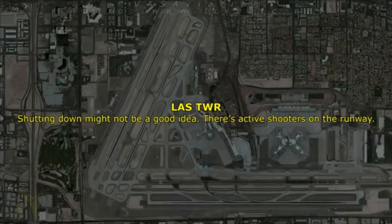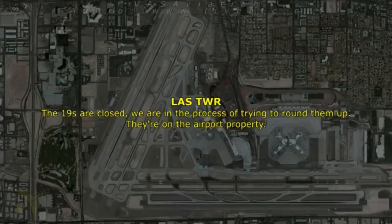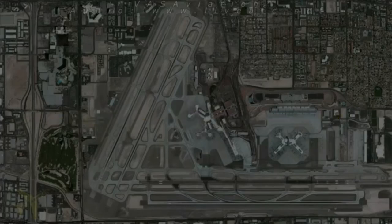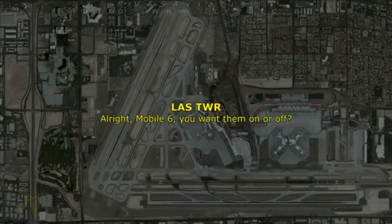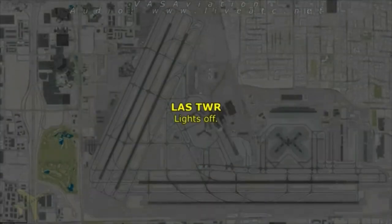Shutting down might not be a good idea — there's active shooters on the runway. The 19s are closed. We are in the process of trying to round them up — they're on the airport proper. I'm getting the information now, talking to about 7 different people. Mobile 6, do you want them on or off? Mobile 7, I'd like the lights of the 19s off. Lights off.